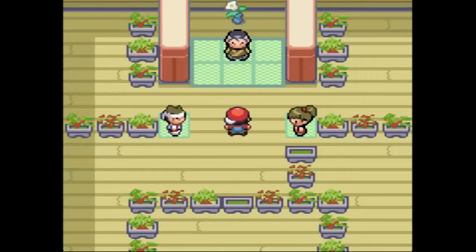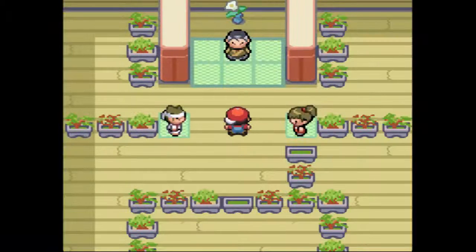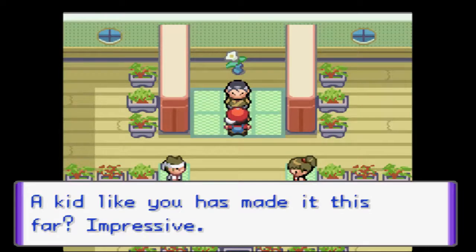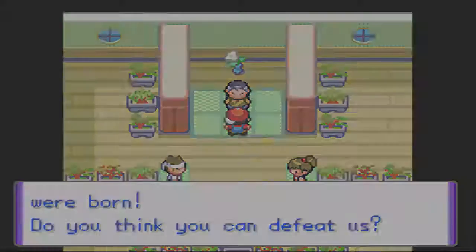Hey guys, Ridd here. Welcome back to Pokemon Eclipse. So last episode, we tried to take on this gym leader and got wrecked. So I went off and trained a bunch, got everybody up to level 32. It was actually quite easy to level up because of all the Audinos plus the Lucky Egg that we got recently, so doing that training was pretty easy.